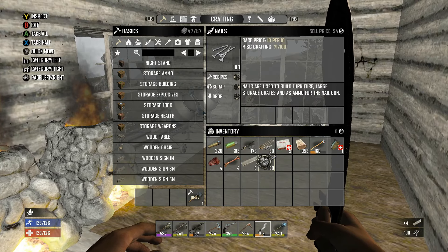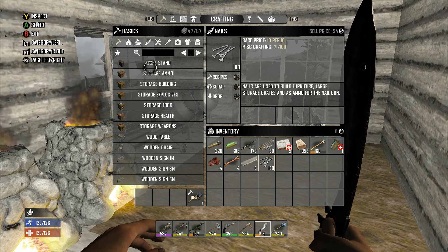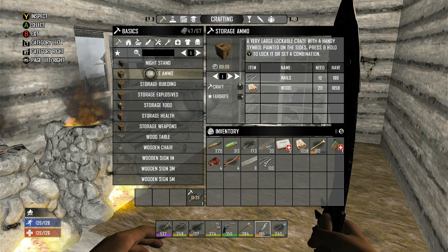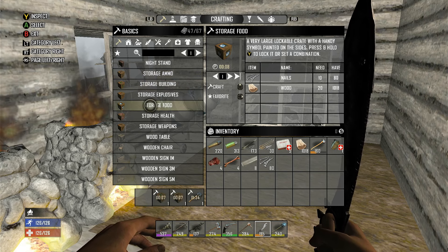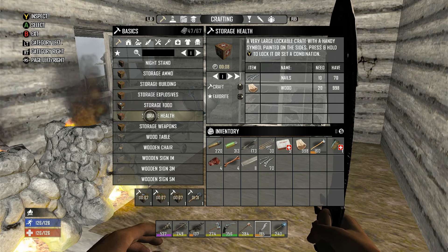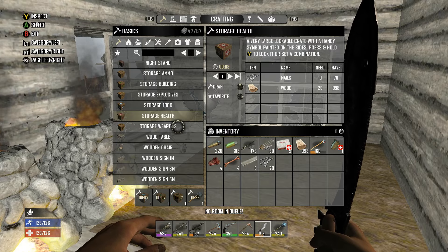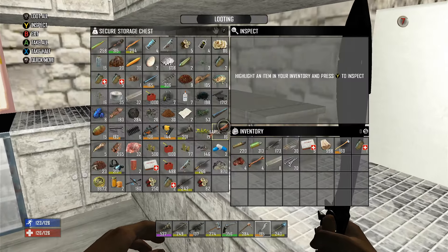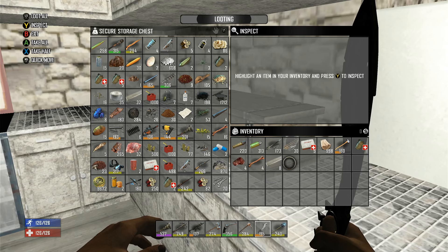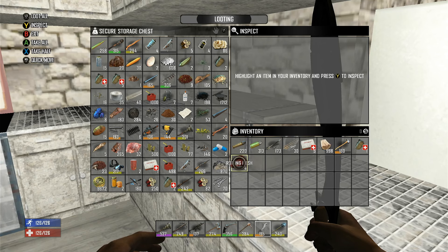Let's go to recipes. Here's all of our storage. So ammo — we'll get that one crafting. We'll get building. We'll get food. Health. We can't do much until the hoe's done. Let's put this stuff up.